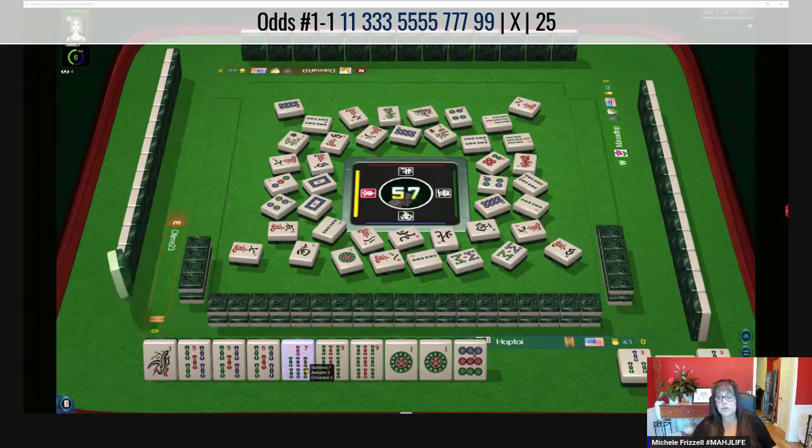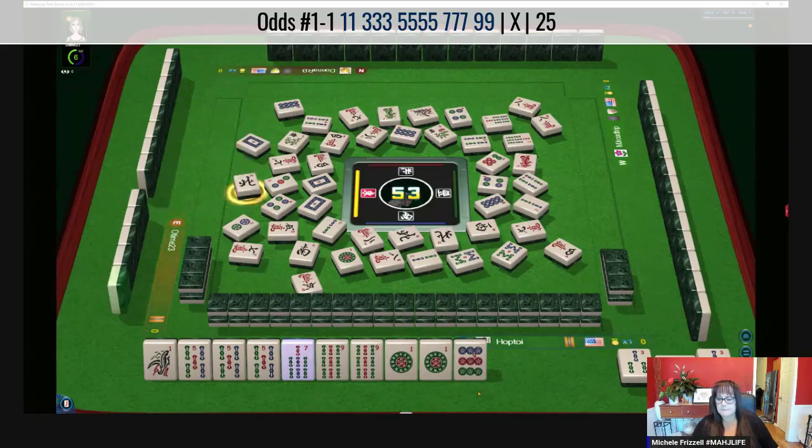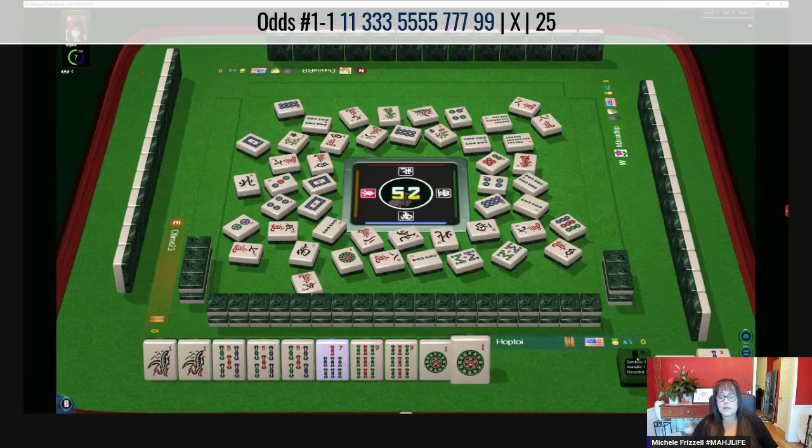It's a little risky because there are two seven BAMs out, but we can use any number of Jokers to complete that. You don't have to have a natural tile in a block of three or more identical tiles. For Pungs and Kongs — three of a kind, four of a kind — they could all be Jokers if you want. The only weakness we have is the one BAM, and one is out. We just got the one BAM. So now we have no weakness.